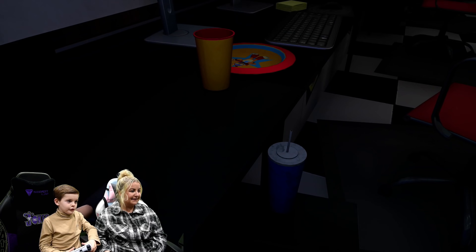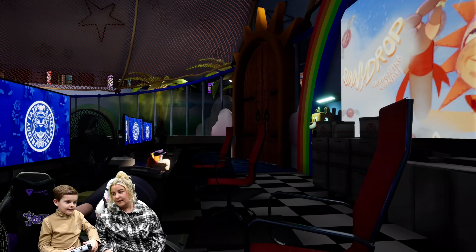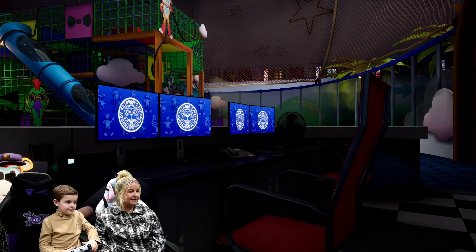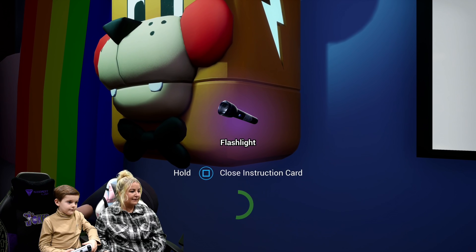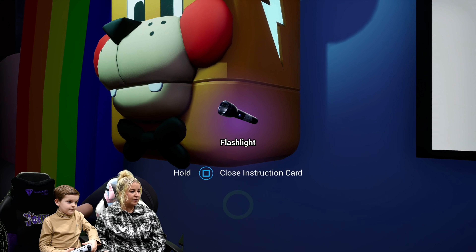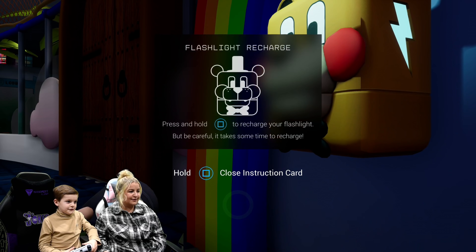Sun! You want something? Here we come. I want a juice. The sun's the good one, right? And then when he turns to moon, he's evil. Then we just collect that first — collect the flashlight. Close the instruction card.